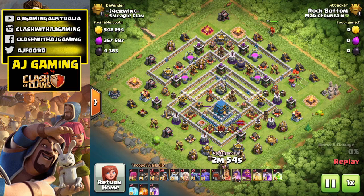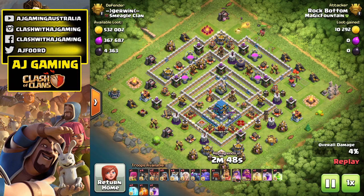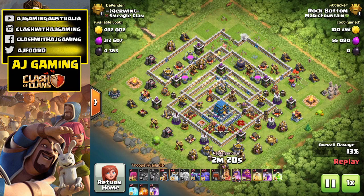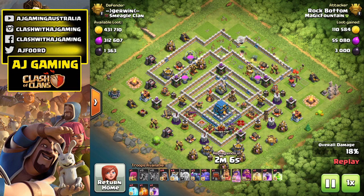Going a bit further in depth — those Royal Ghosts are so overpowered at Town Hall 12. I've seen so many videos from content creators and the attacks they're coming up with are insane. I'm pretty sure these might be my second favourite seasonal troop just behind El Primo. That was so much fun when they introduced Brawl Stars, but this is definitely my favourite Halloween troop. People started using them just for funneling but you can literally use mass Royal Ghosts and absolutely annihilate max Town Hall 12 bases. I can't wait to keep using them — let me know in the comments if you like them as much as I do.